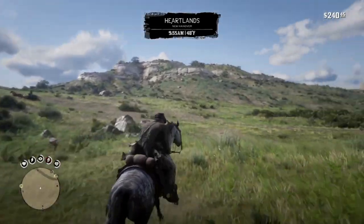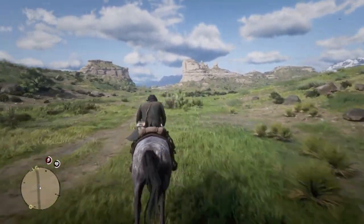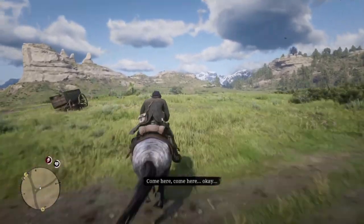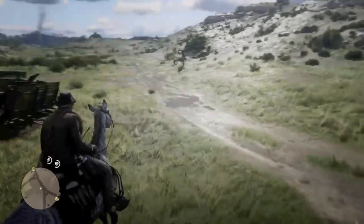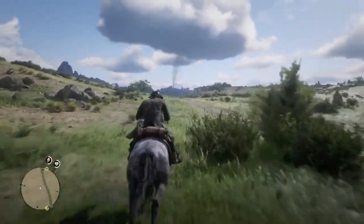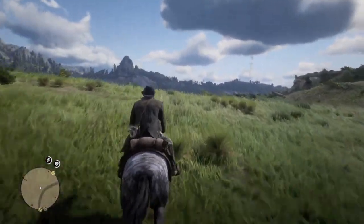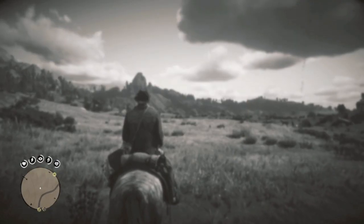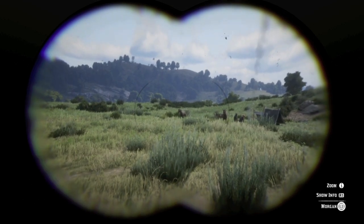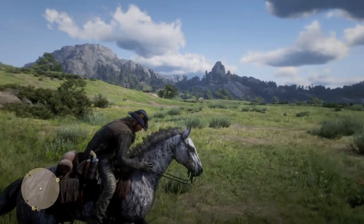Turn around and ride towards the crashed wagon at Twin Stacks Pass, and then ride back towards the smoke. You will notice that the horses have changed to a Tennessee Walker and another Morgan. Perhaps a downgrade, but this camp will cycle through low and medium tier horses, including the piebald Tobiano-Hungarian half-bred, one of Arthur's favorite horses.